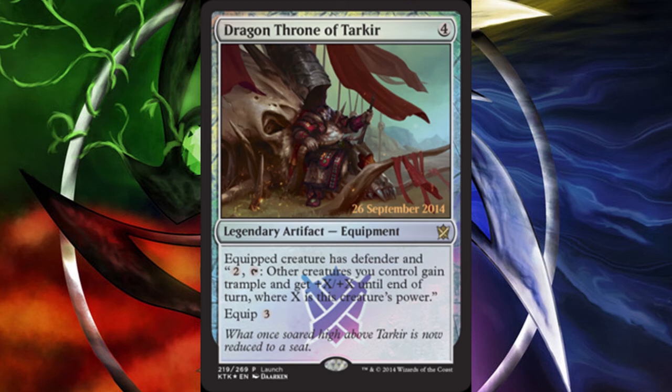It's an artifact where the equipped creature has defender, and you can pay 2 and tap to have another creature you control gain trample and get +X/+X until end of turn, where X is the equipped creature's power. The equip cost is 3. Really cool card — very nice art. You can see Zurgo, if I'm not wrong, the Khan from the Mardu clan.